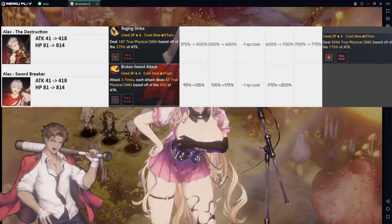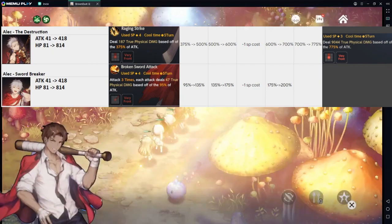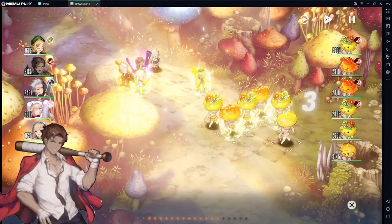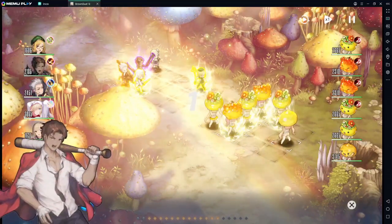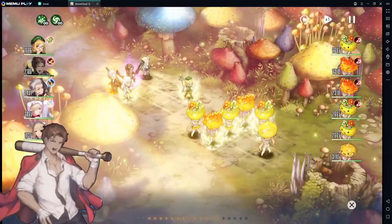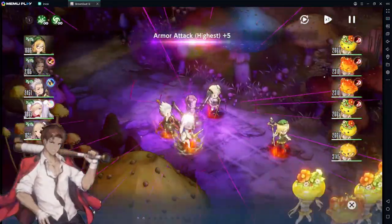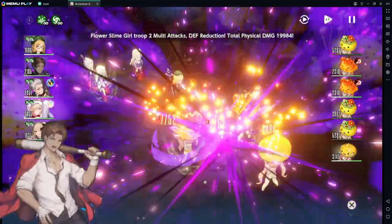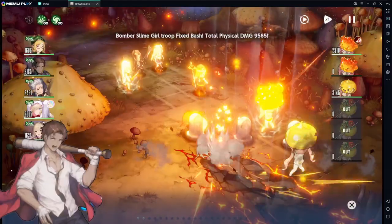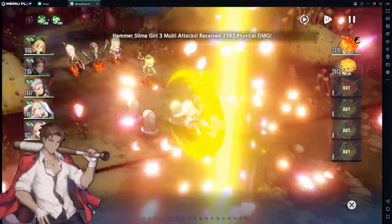The only problem with Alec is that he's 4 SP if you don't have him plus 3, so that makes creating teams very, very complicated. This is the team that I'm using on slimes and it is not the best team ever. It just doesn't have the ability for me to use all of the skills that I want because I'm missing one SP. If I had that SP, I would be able to add a unit with 3 SP cost and then that unit could attack and make this 100% without having to receive any hits.